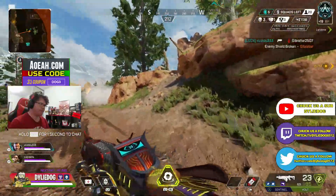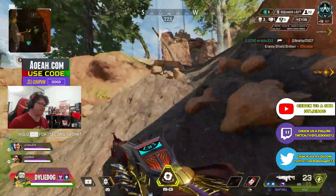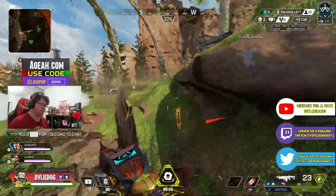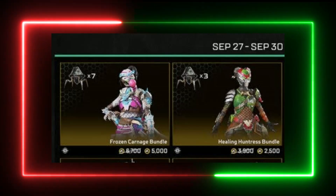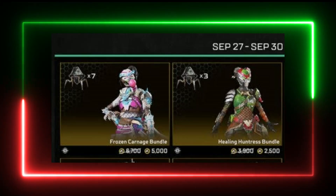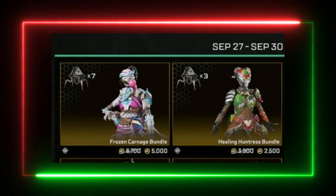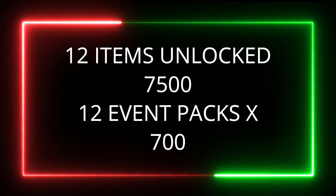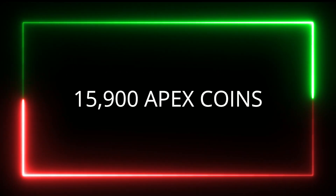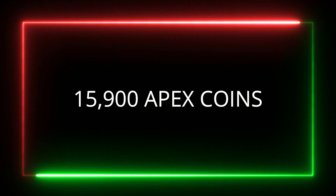So first off, never straight up buy the 24 Apex packs from the collection event tab — always start by purchasing the event store bundles. With Loba's heirloom, you want to buy these two bundles, which have Rampart and Lifeline skins along with 10 event packs. This will cost you 7,500 Apex coins, and you will have 12 event items unlocked. You'll only have to buy 12 more event packs at 700 Apex coins each, which equates to 15,900 Apex coins. So you're already saving 900 Apex coins — that's nearly $10 saved.